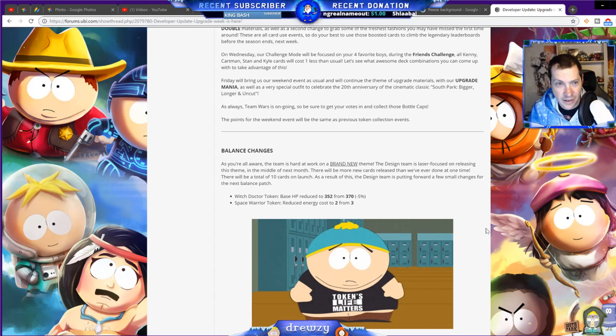Pope Timmy needs to go back to seven energy cost — period, end of story. No other change needed, just make him seven energy cost again. Master Ninja has seen a slight decline since his nerf a few patches ago, which is a positive. Medusa Baby needs to be nerfed — lower her health by five percent. That makes more sense than the Witch Doctor Token change.